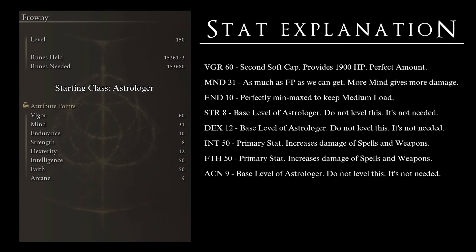The eighth and final priority is to max out Faith at 50. Up to this point we have built the character like a mage; now we will have the full power of incantations unlocked. We can take advantage of hybrid staffs and seals as well as a combination of many different spells. So why do we want these final stats? Vigor at 60 gives us 1900 base HP — it is a second cap for the stat, and going any higher really diminishes your returns. Mind at 31 because this is a caster build that requires a lot of FP to combine sorceries and incantations.